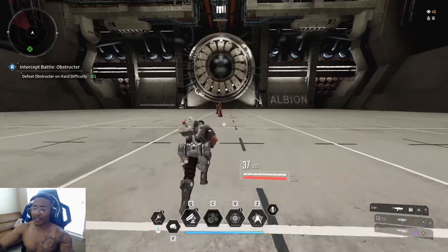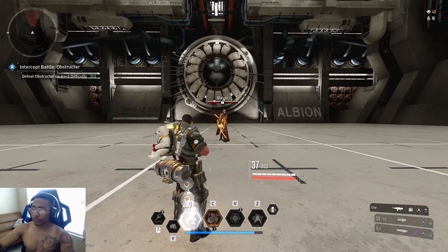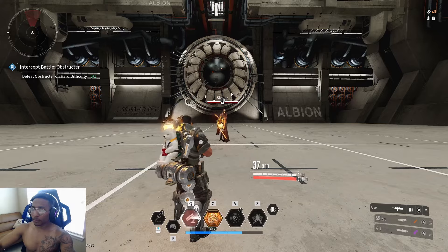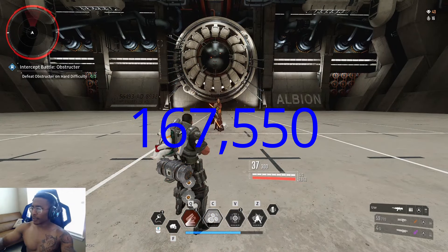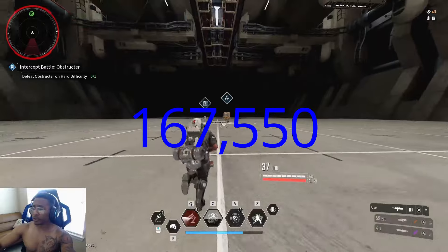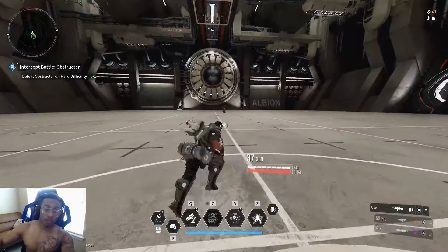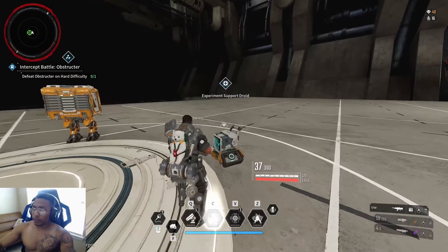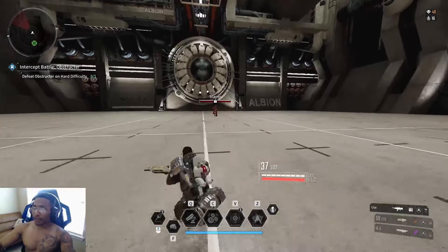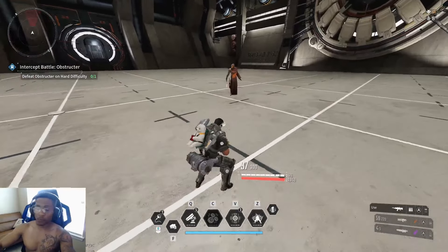Instead of going through two, three, four, let's jump straight to five stacks. With two stacks we were at about 111,000 — with five stacks it looks like around 160,000. I'll slow-motion that in editing and put the number up on screen so you guys can see it clearly.